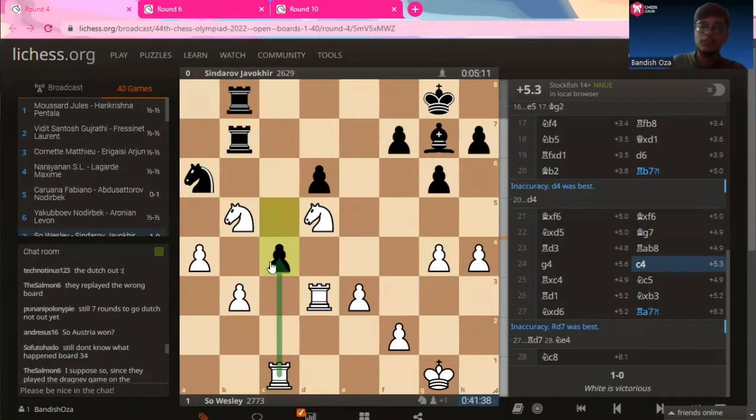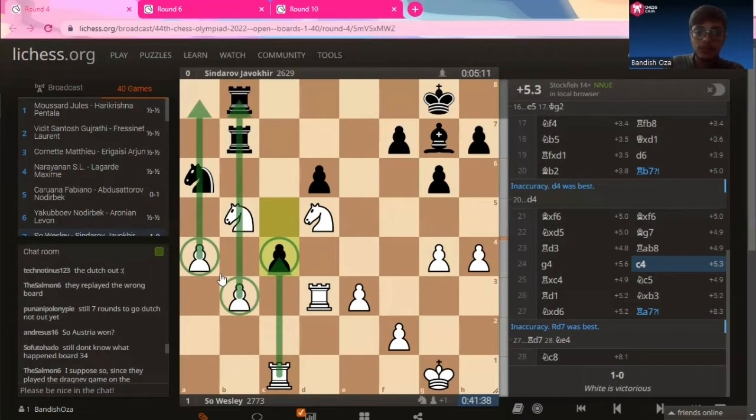So he pushes the C4 pawn. Obviously it can be captured with the pawn or the rook — it's a sacrifice and there's no one defending it. Wesley So does not want to capture with the pawn because then it will create two isolated pawn islands. He wants these two pawns to stay together, because after this pawn falls through captures on C4, these two pawns will both be passed pawns and they can do a brilliant job defending each other with the help of the king later on. So Wesley So captures the pawn with the rook.